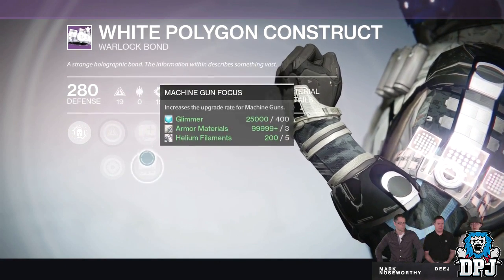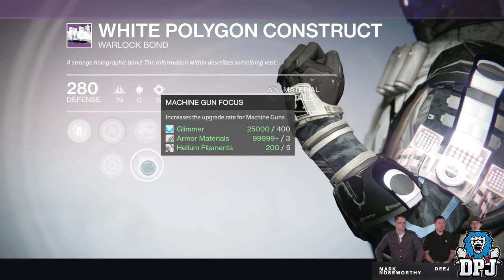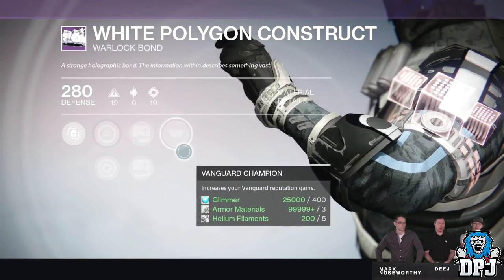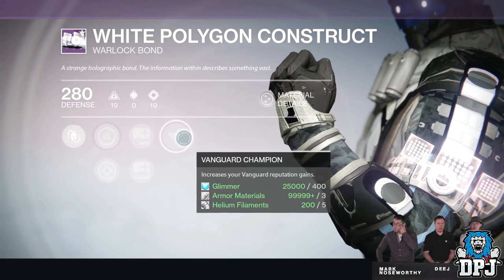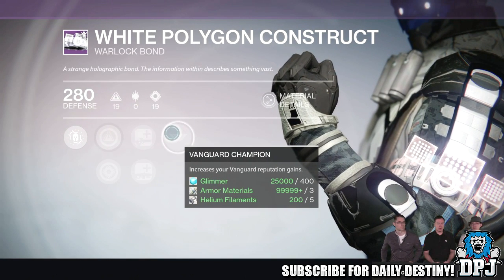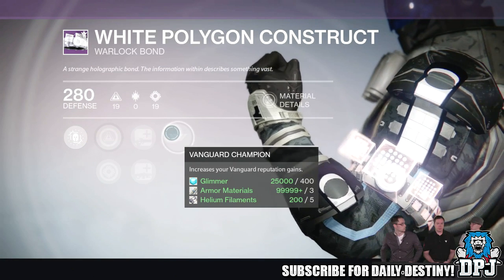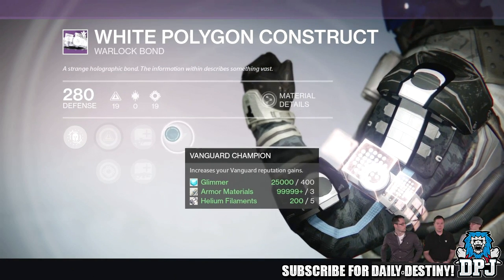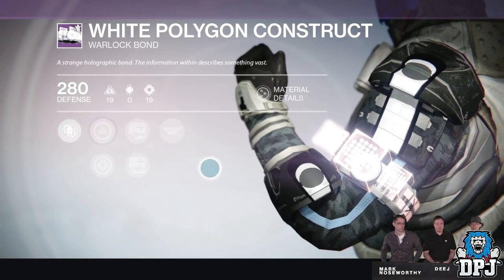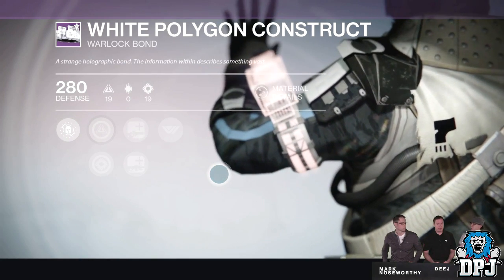Class items also give you buffs to upgrade weapons faster. A class item in the Taken King will offer two types of weapons to upgrade faster, but you can only choose one buff at a time. For example, if your class item has increases to the upgrade rate of scout rifles and machine guns, you have to choose one and wouldn't get a buff to upgrade both faster at the same time. Class items also offer increased reputation gains.